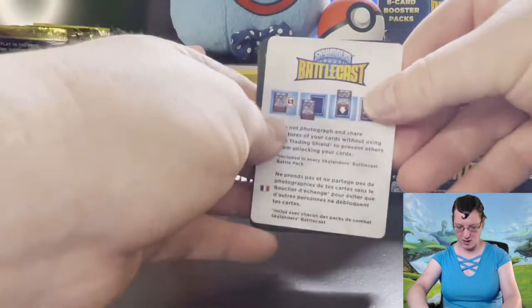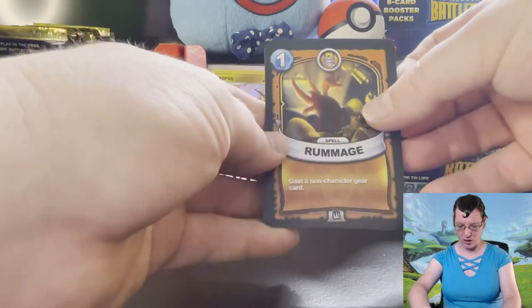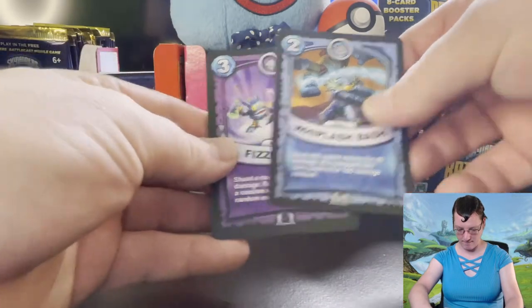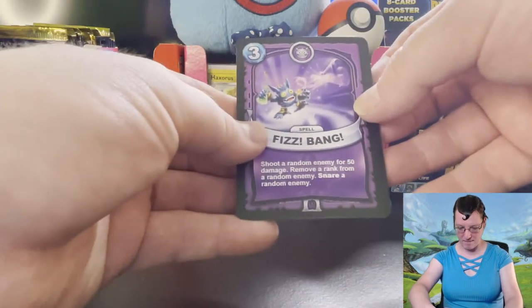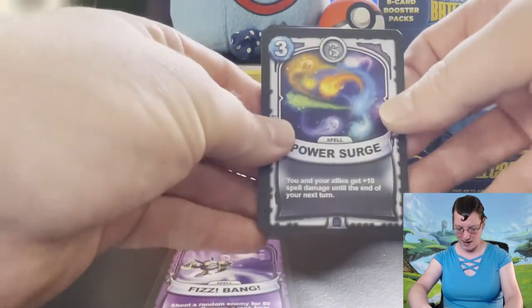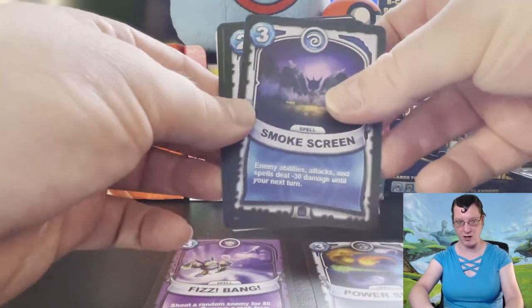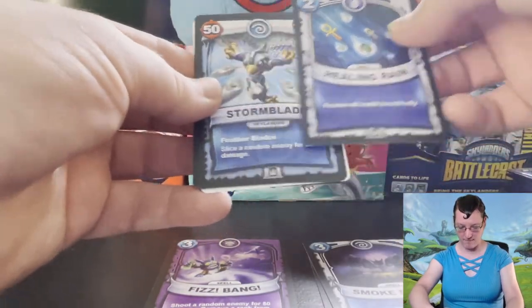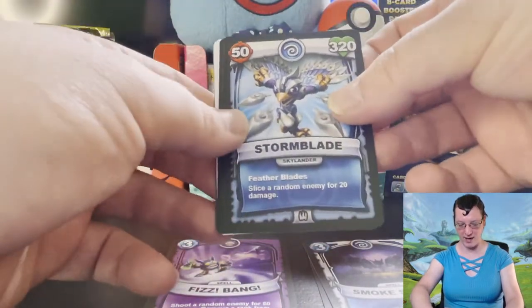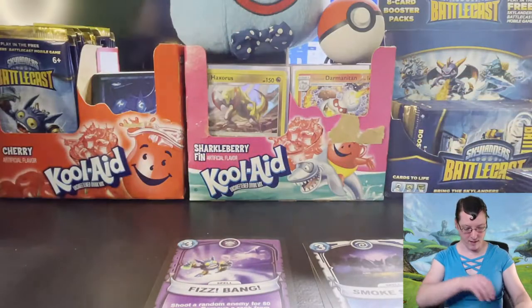We're starting off with a Rummage card — very cool. Whiplash Bash, Fizz Bang is our epic, Power Surge for a rare, the rare Smokescreen card, Healing Rain — a Stormblade card, very nice. Skylander Lightning Strike and that's it for the first pack.